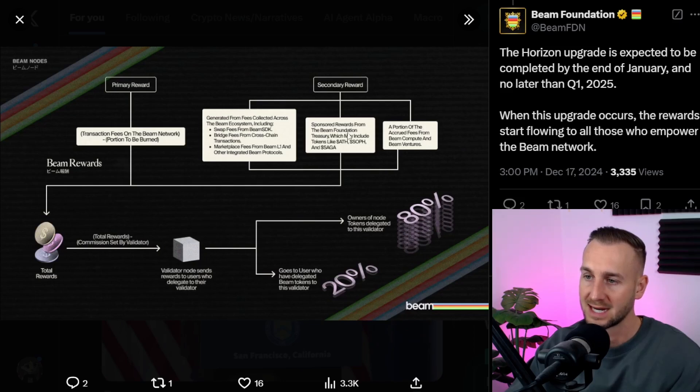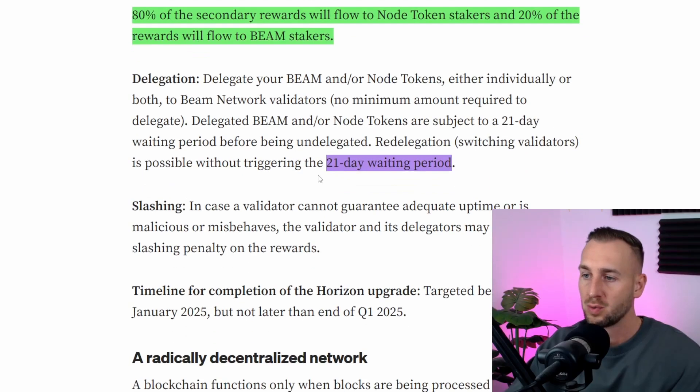80% of secondary rewards go to node token delegators, meaning node tokens capture a lot more of the reward and value accrual. They're really incentivizing people to buy these and then either stake with a validator or run their own. Node tokens capture 80% of this secondary rewards pot, while simply staking BEAM gets 20%. If you do wish to unstake, there is a 21-day waiting period to unstake your BEAM or node tokens.